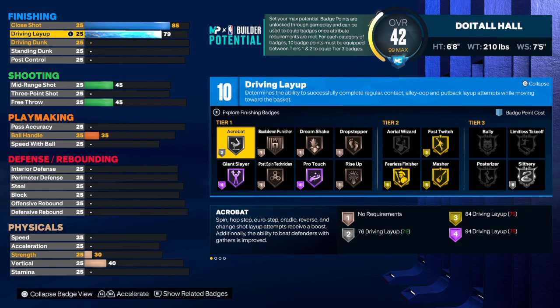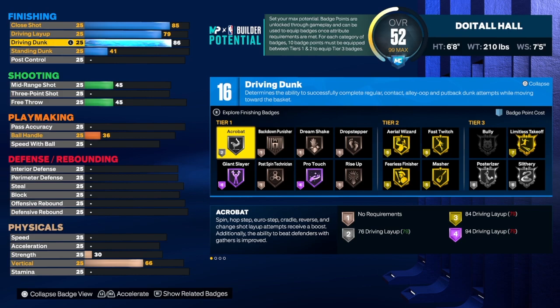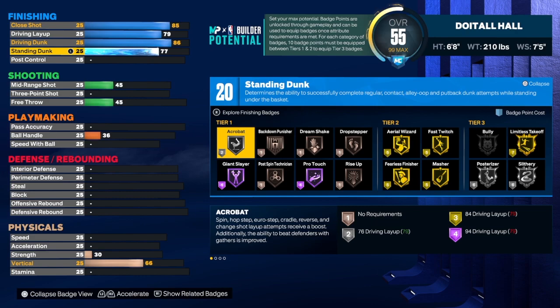For the driving dunk, we're going to get that up to a 79. Most of you probably want to take it up one more tick to an 80, but I didn't get anything extra at 80. For the dunk, we're going to get that up to an 86 — that will allow us to get Posterizer on Silver, contact dunks, and Limitless Takeoff on Gold. Limitless Takeoff on Gold is very, very important; it will take your build to another level.